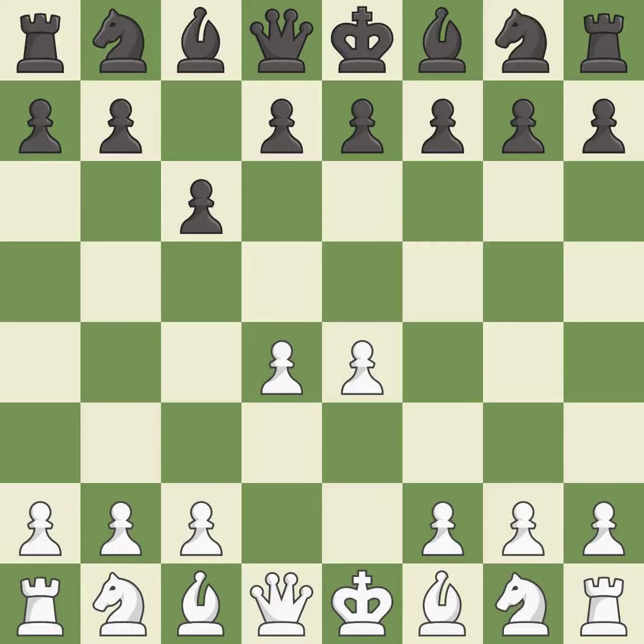d4 grabs control of the center and attacks the e5 and c5 squares. d5 controls the center and attacks the e4 pawn. e5 closes the center and controls the important d6 and f6 squares.